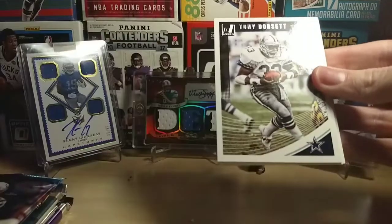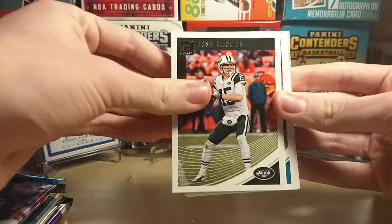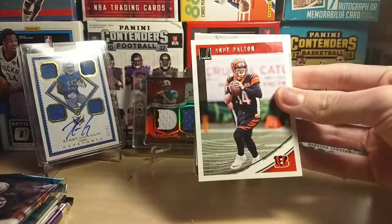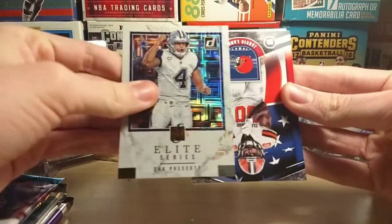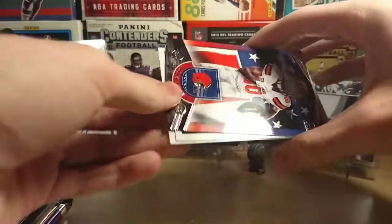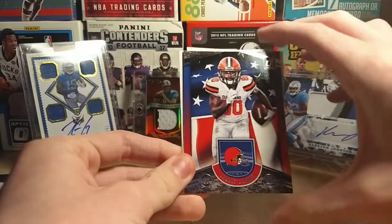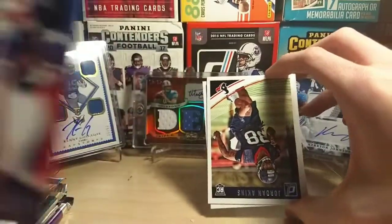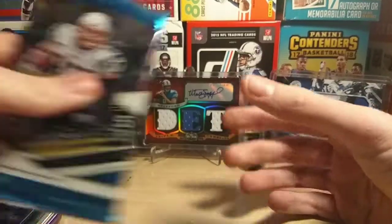In the Donruss pack we have Wayne Gallman, Tony Dorsett, Josh McGowan, Alex Mack, Rashad Jones, Andy Dalton, and an Elite Series Dak Prescott. There's a nice sensor card there — it looks like some kind of special insert. Jarvis Landry. Then we have two rookies: Jordan Atkins and Kalem Balach. First pack done — let's continue.